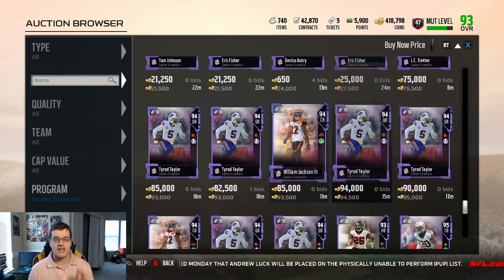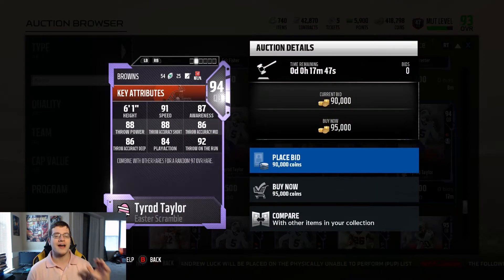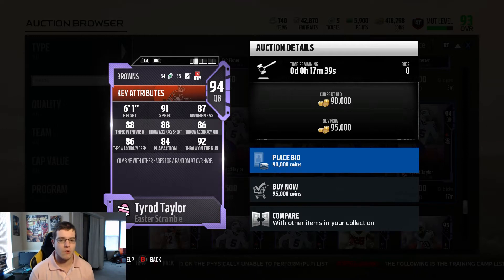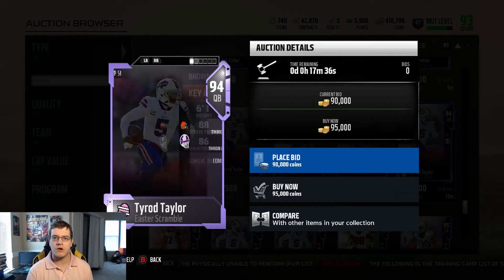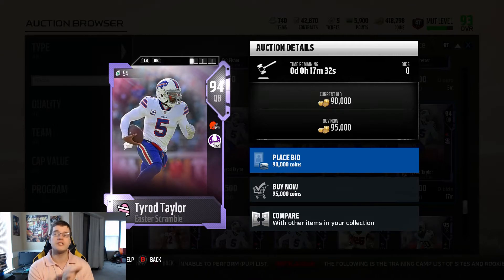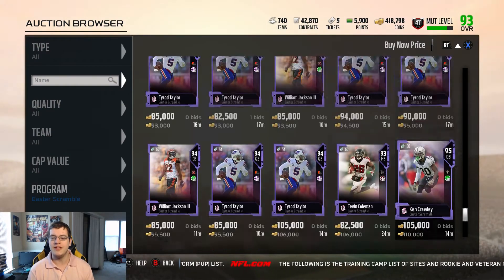Now let's look at some of the higher overalls. There's a new Tyrod Taylor — 94 overall — one of the hair players. This card is nasty and actually pretty usable. He hits all the thresholds in every throwing stat category with 91 speed and 92 throw on the run. He reminds me a bit of a Michael Vick ultimate legend tier card. Great card.